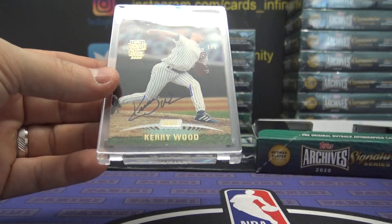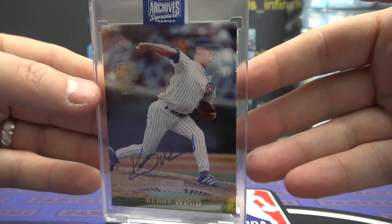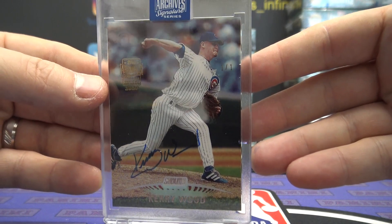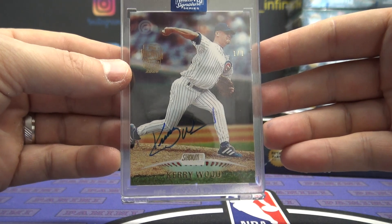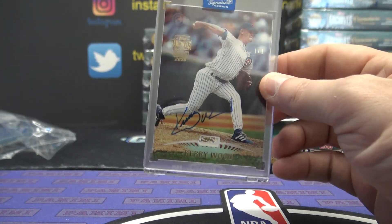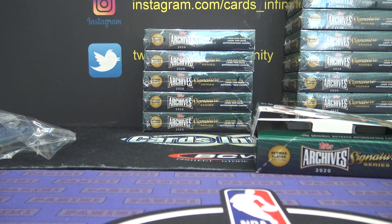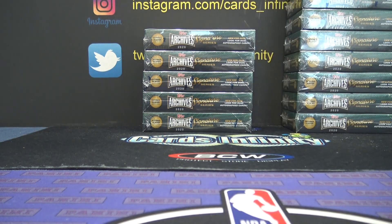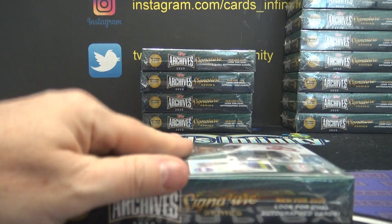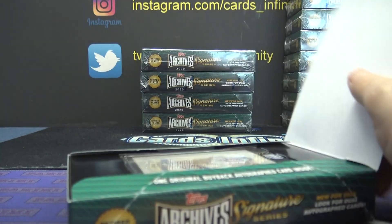One of one — Kerry Wood! That's pretty cool. Stadium Club one of one right there. One of one goes to Dime — David Dime, you get the one of one Kerry Wood. Hard to see the one of one stamp but it's there by his chin. There you go, Dime — pull him, Wood! Damn skippy.